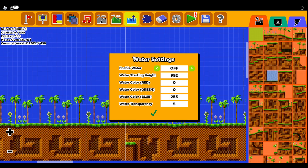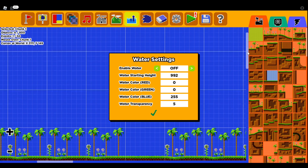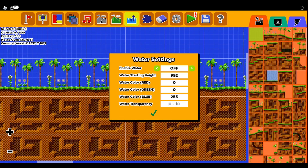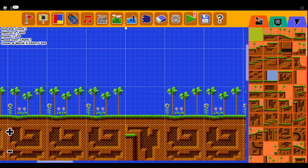Next up you have the Water Settings. If you want water in your level — basic on and off. You can have it start at a certain height and set the color and how transparent you want it to be. If you have zero transparency, the water will be basically invisible — so you'll be running through the level and it'll look like there's no water, but there's water there. Just keep it at six and we'll keep it off.